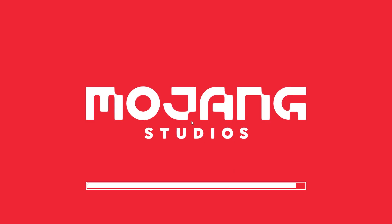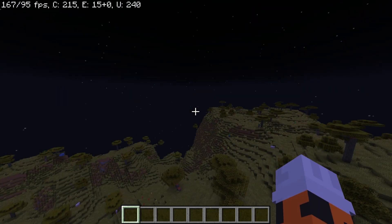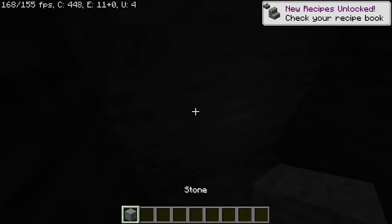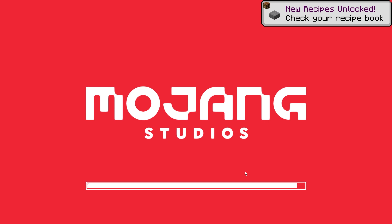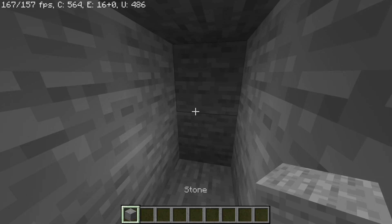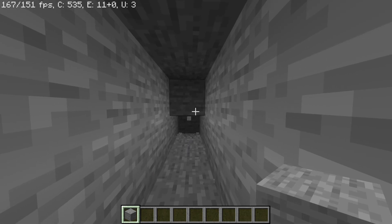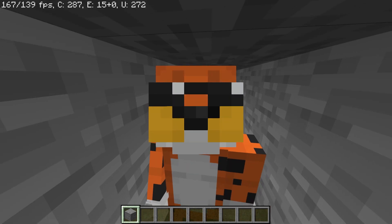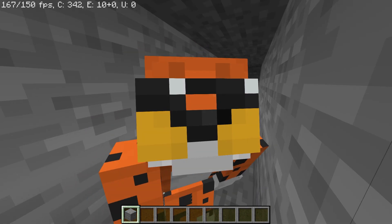If we deselect the texture pack, the game will be darker — if we dig down it's almost pitch black. Then if we put it back on, it works again. This works for vanilla Minecraft with no mods, just a texture pack, or with OptiFine. That's going to be the end of the video — hope you guys enjoyed. If this video helped you out, please leave a like, and I'll see you guys in the next one.